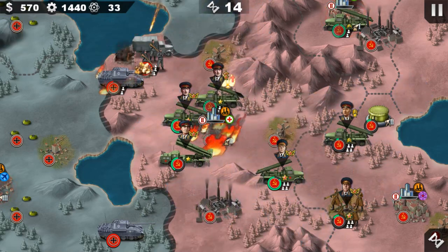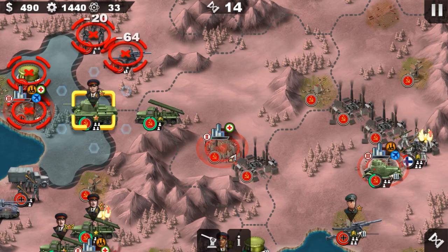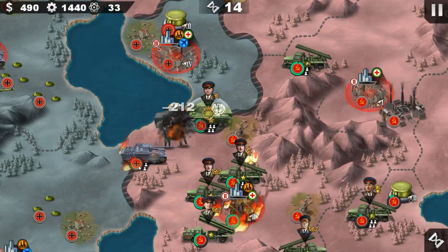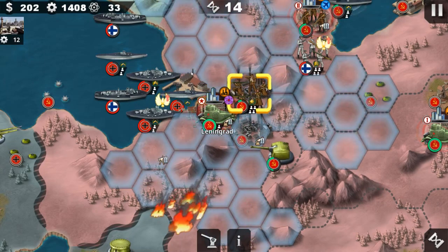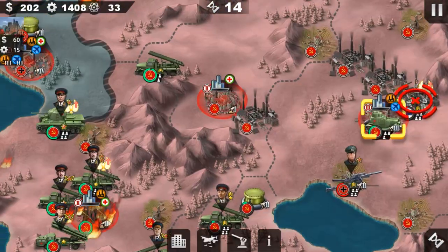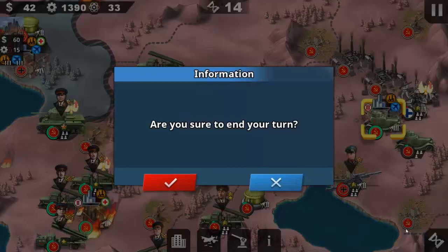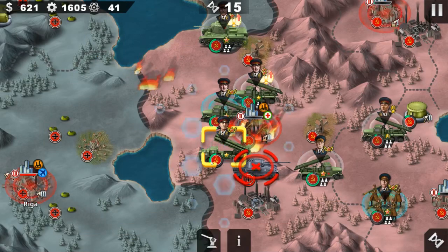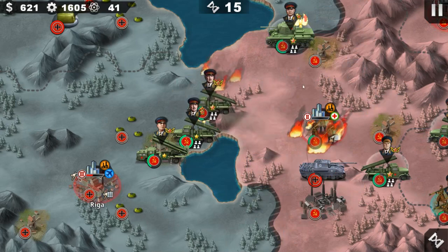You know, that hill position worked so well. We don't need to take the port — we work with the city. You guys might ask why I go with armor card — because first it's cheap, second it works best against infantry. We're gonna take Riga and leave, taking the front one by one.